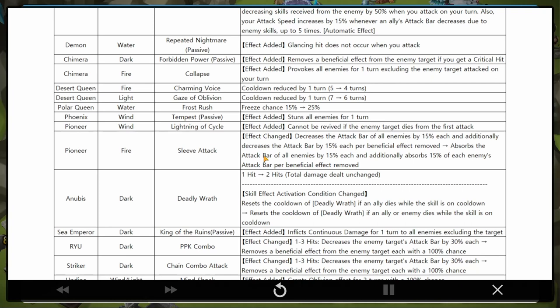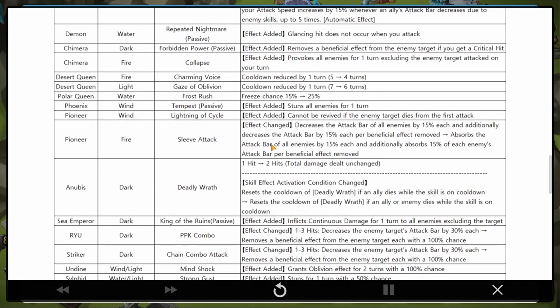Dark Anubis - Deadly Wrath: changed from one hit to two hits, total damage unchanged, so it's a multi-hitter now. Also resets the cooldown of Deadly Wrath if an ally dies while the skill is on cooldown - changed to reset if an ally or enemy dies while on cooldown. I don't think that's broken, but okay.